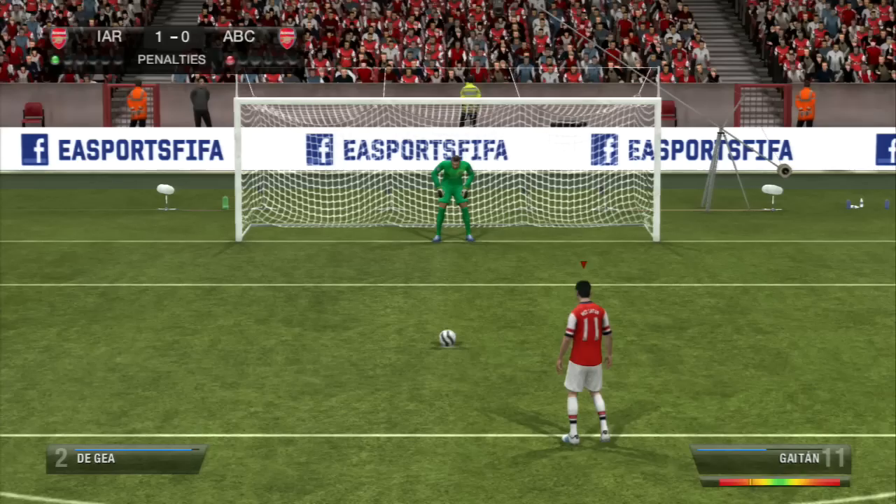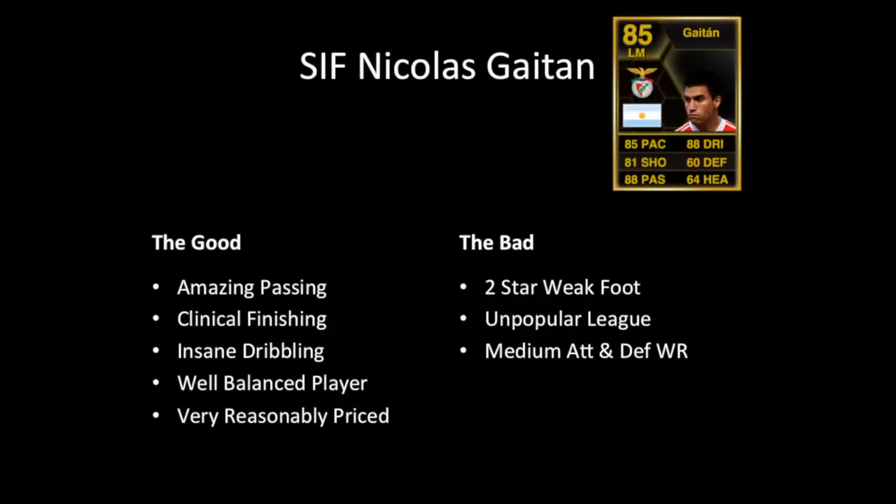Overall: amazing passing — one of the best I've used, picking a pass out 40 to 50 yards no matter the distance. His finishing is clinical, better than his card stats suggest. His dribbling is insane, one of his best attributes. He's well balanced, can do it all, and is reasonably priced. The only negatives are the two-star weak foot, medium attack and defensive work rates, and that he doesn't play in one of the most popular leagues. Overall, I give him a nine out of ten.